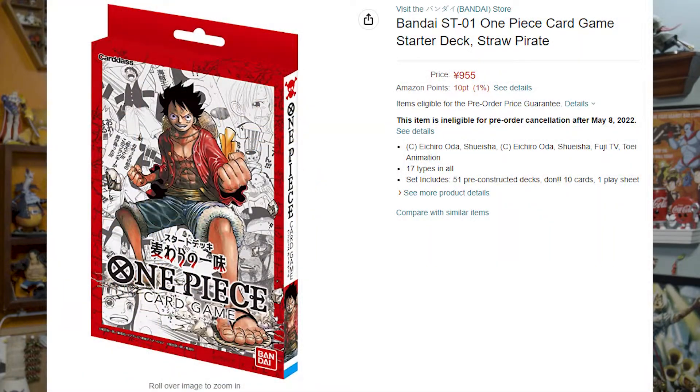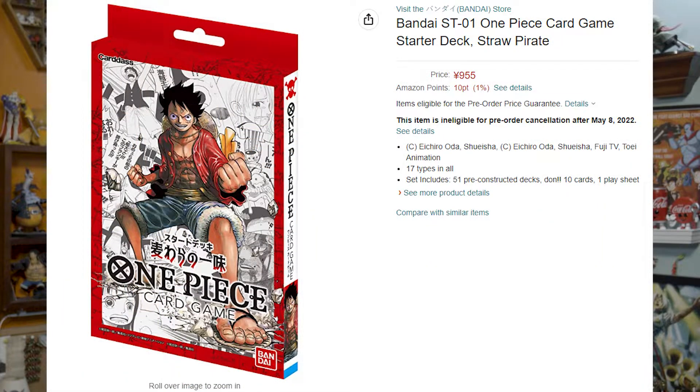The way the starter decks are presented is you get 50 cards plus a leader card plus 10 additional Dawn cards. The leader card seems to be the capstone of your deck, the most important part of it. I don't know how else to word it, save for the captain of the ship.